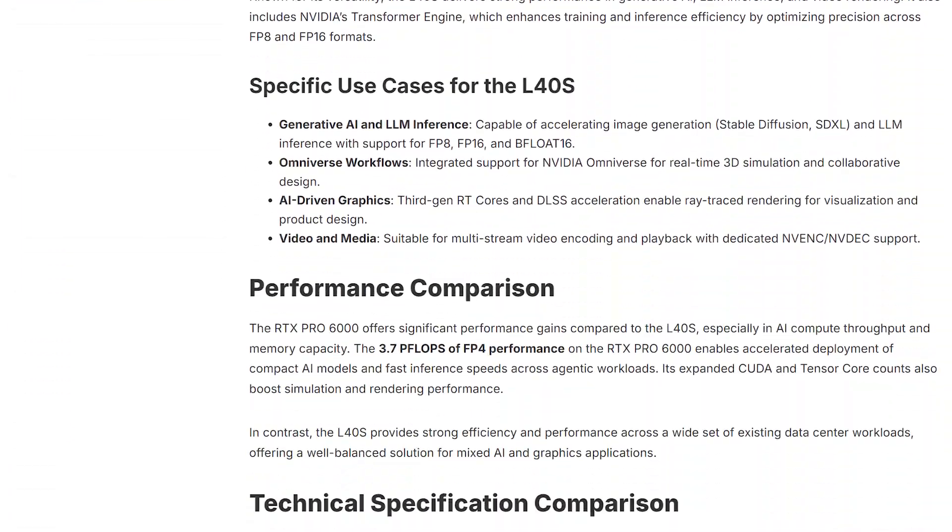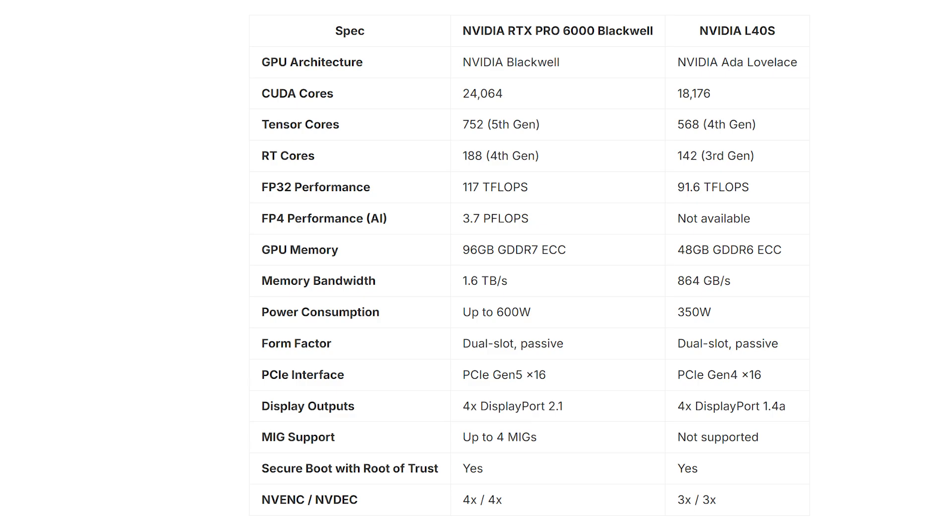Feel free to read this, but I want you to check out the side-by-side stats comparison. Basically everything is better by an average of about 30%, except for the memory. The Pro 6000 BS — yes, I'm nicknaming it this — has double the memory at 96GB, plus it's GDDR7. This most likely means they'll be able to get 4 users per card, so we can all play Crysis together with 24GB of VRAM. This card also has 3.7 petaflops of FP4, which isn't supported on the L40s, and will significantly boost AI performance.